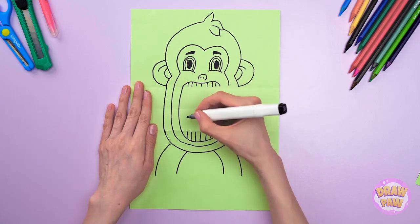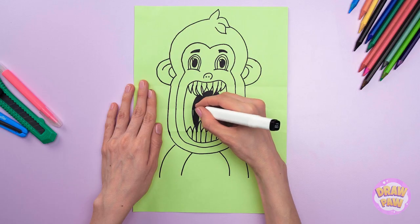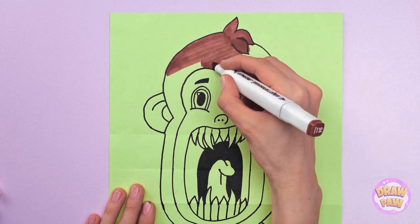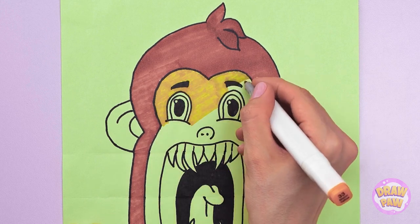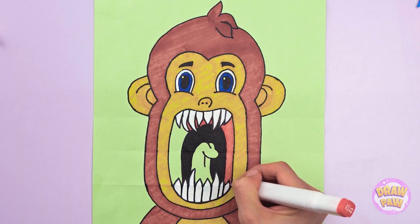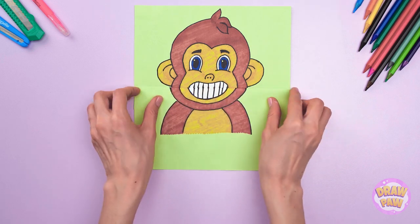Woah! Gotta fill in that gap! Those are some scary chompers! This monkey doesn't seem friendly. Now don't forget to color him in. Keep going! We're almost finished! Move on to the next color. Almost done with that mouth! And now for that tongue! Check this monkey out — not so scary anymore!